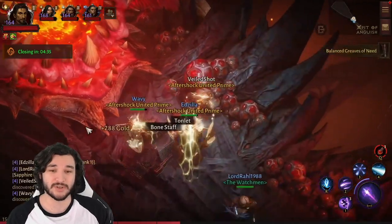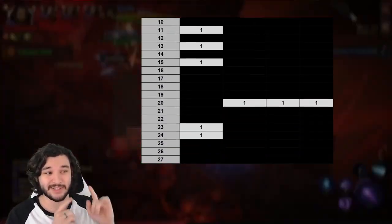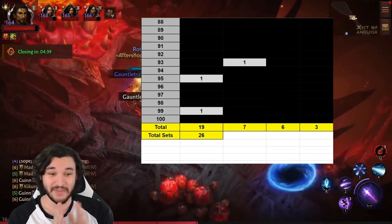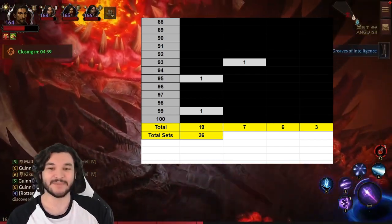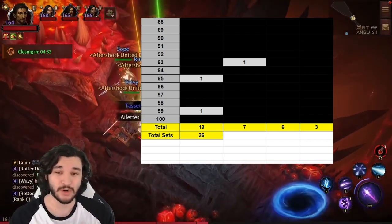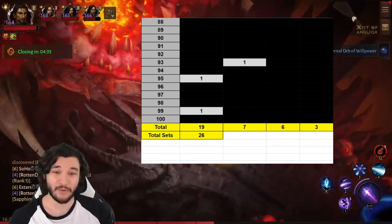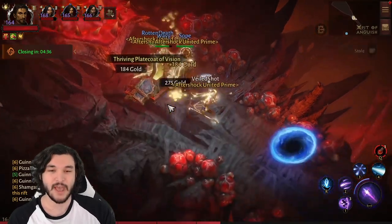I was also running each dungeon with a warband member, which means I had a chance to drop a warband chest across every single dungeon — that's also something we'll chart. So, jumping into the numbers: at the end of all 100 runs, we got 26 set items, six legendary items, and three warband chests. Of those 26 set items, seven were found in the bonus chest and 19 were found from the boss itself.